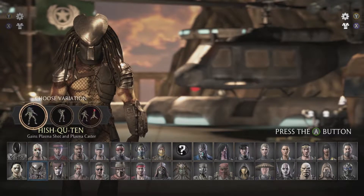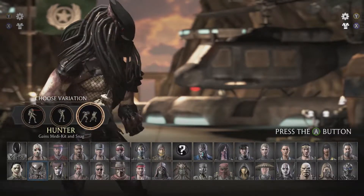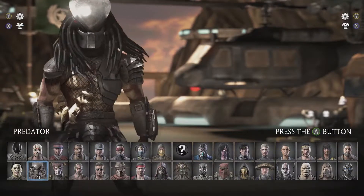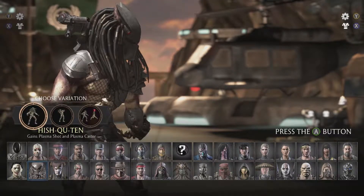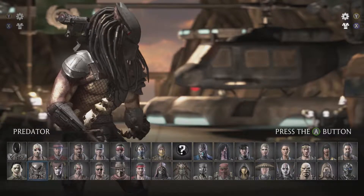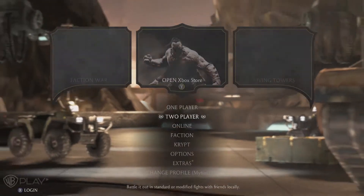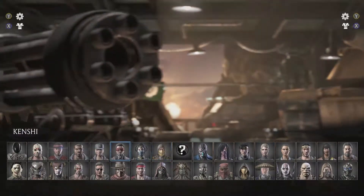So what are we gonna pick here? Let's do Alien versus Predator. I don't know which fatality I should do - Warrior or Hunter. I might do that. Hish-Quentin - is that like a Yautja name or something?